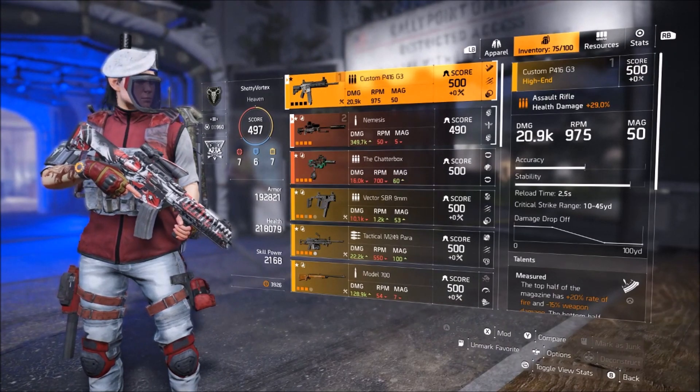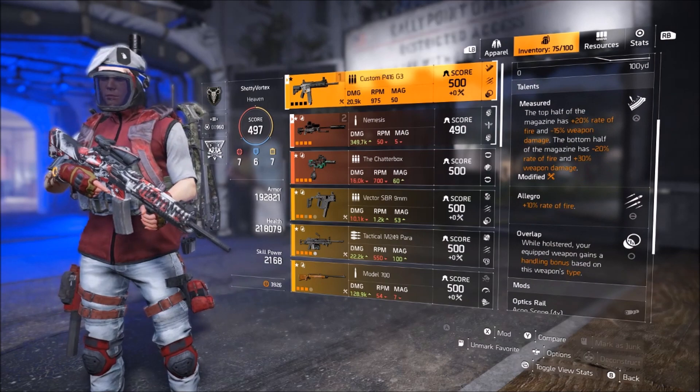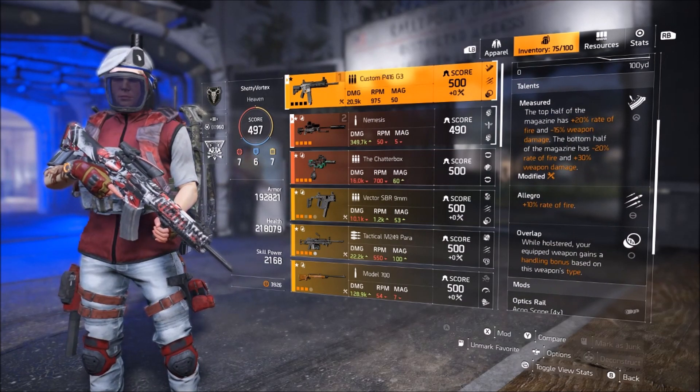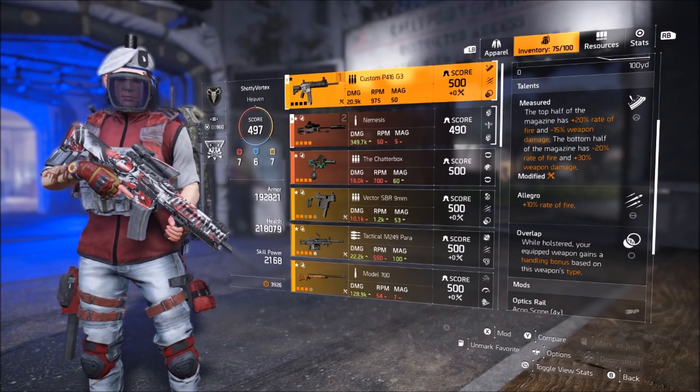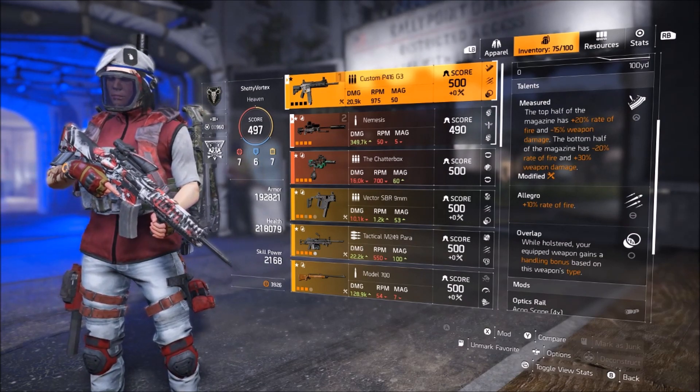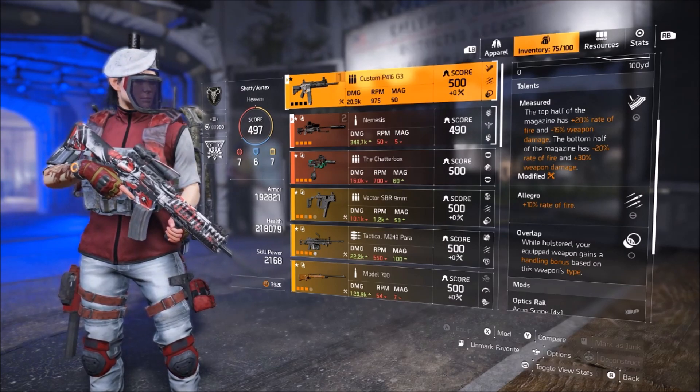Got a custom P416. This is a little bit of a toss-up — I've been using Measured with Allegro and Overlap. I've had a lot of people tell me that running Close and Personal is also really good. Allegro is obviously mandatory, but it's really a choice between Measured and Close and Personal depending on your play style.